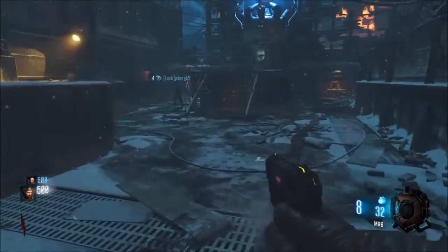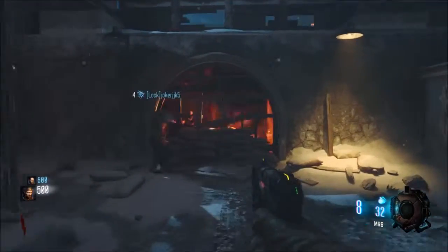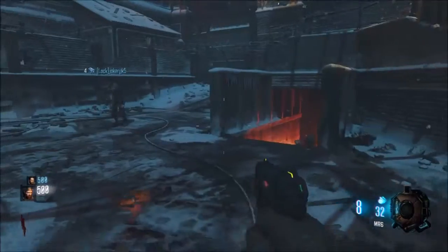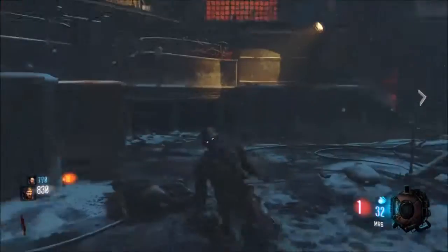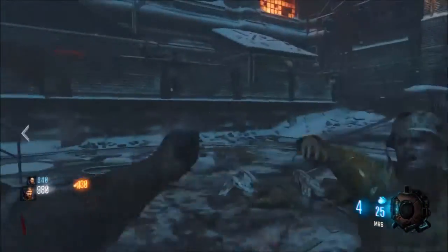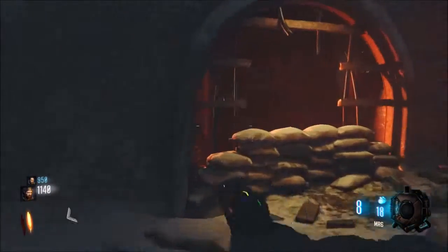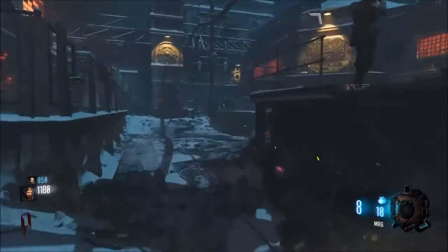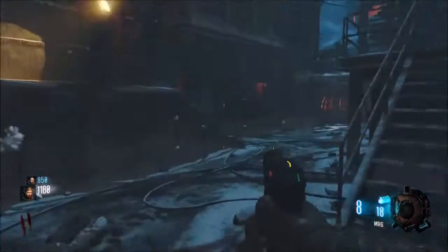I want to let them out of the barriers to try to get double points or insta kill. I don't want to risk them getting through. Well if they break through the barriers we can rebuild them. Yeah let's just let them out. I already grabbed some points but I didn't rebuild the bottom barrier. Oh you didn't? Is the mystery box in the middle or all the way back? It's in the middle.